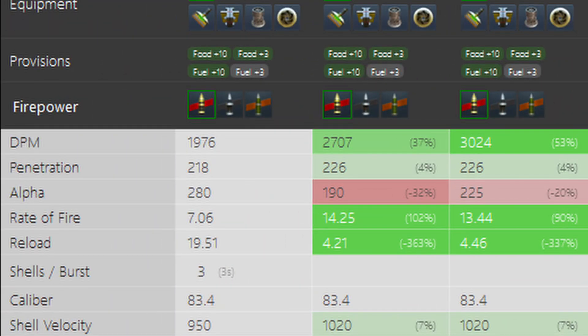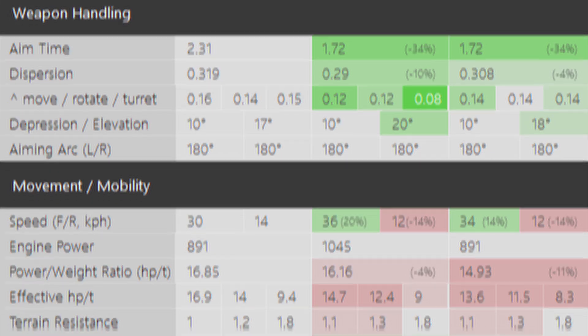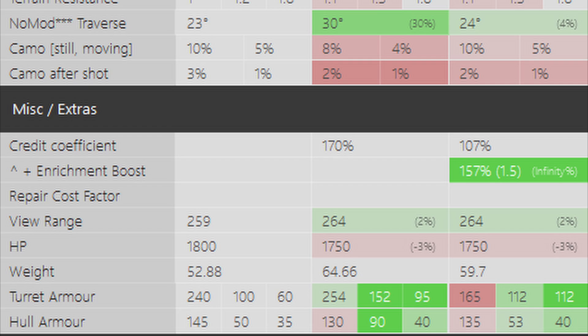Let's look at the Knavan Defender compared to the Knavan and Action X. It has a lot worse DPM but 280 alpha damage and a three-shot auto loader. The accuracy and aim time are worse, gun depression is the same at 10 degrees, and the power-to-weight ratio is just slightly better than the Action X and regular Knavan. The armor doesn't really look that great in comparison either.